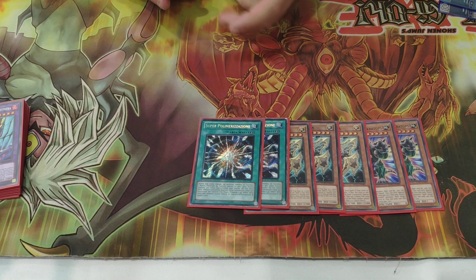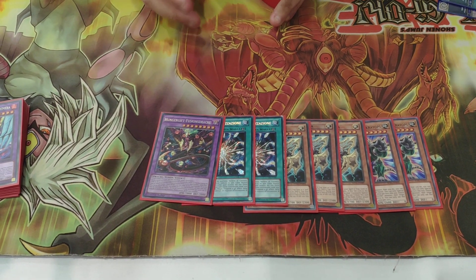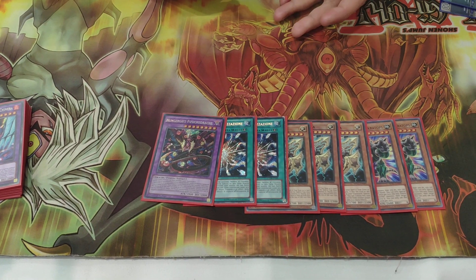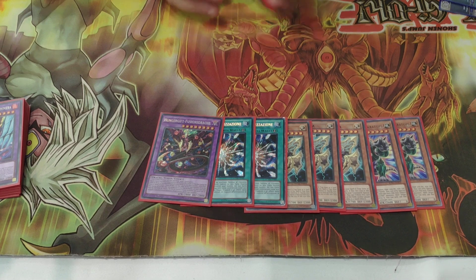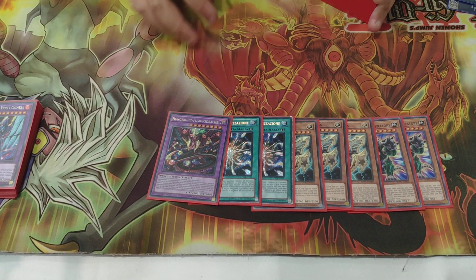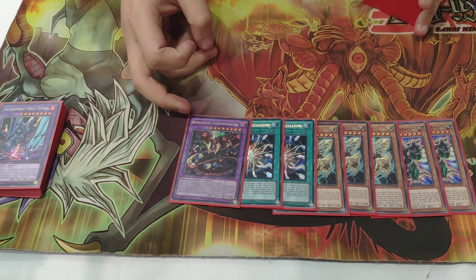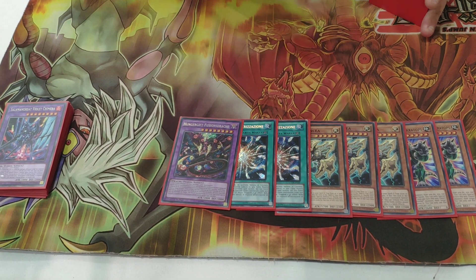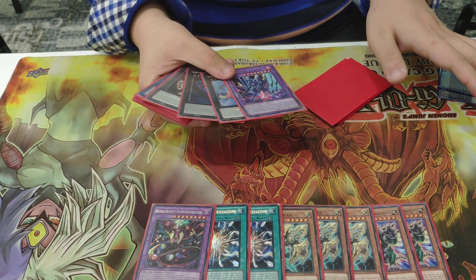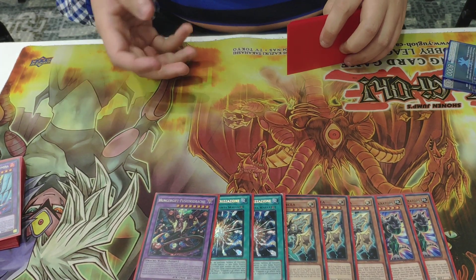I play two Super Poly and one Starving Venom Fusion Dragon in the side. Super Poly at two is really good because in this meta we have a lot of decks where Super Poly solves their board — especially in the mirror match we can use our own fusion monster to wipe their board. In matchups like Orcust or pendulum, we can use Starving Venom Fusion Dragon. In those matchups one of our Rank 4s often does nothing, so we can just replace it with Starving Venom. It's very easy and free to use.